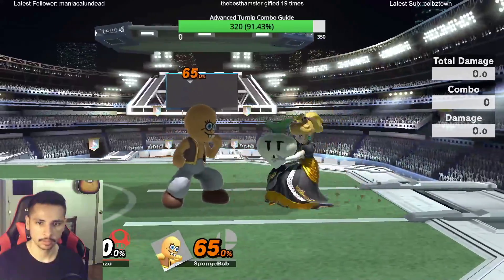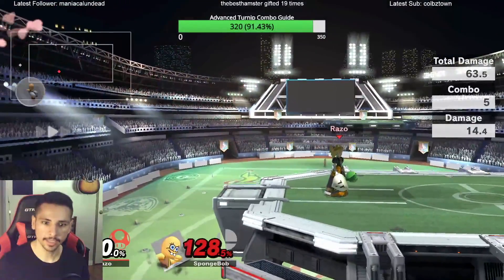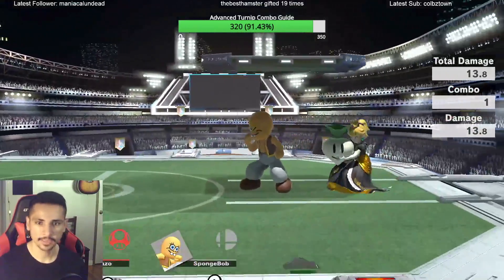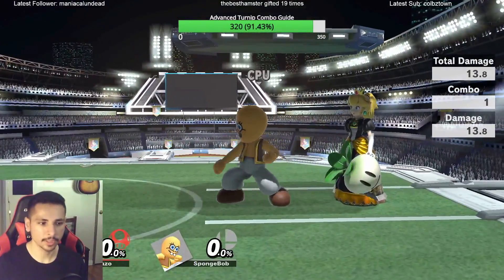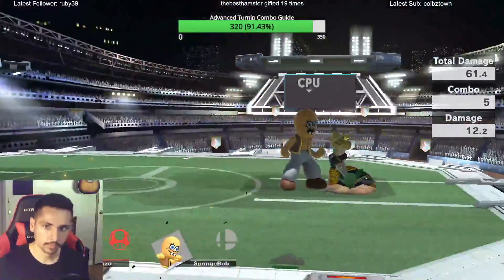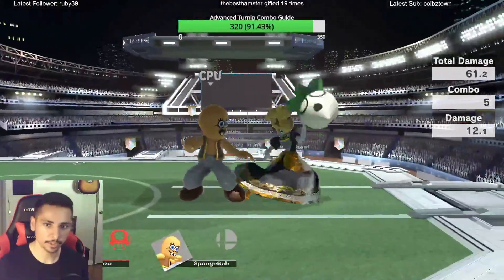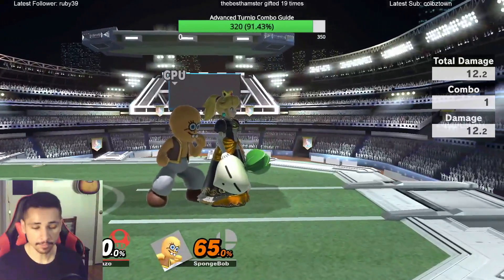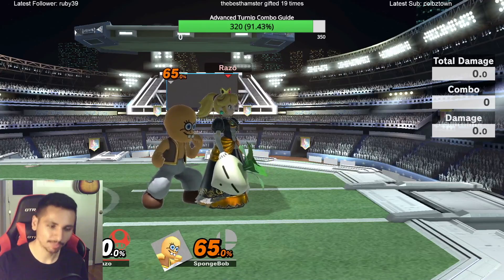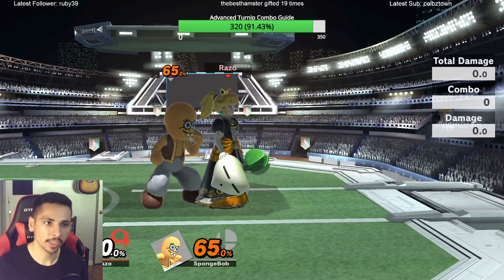65 percent — look at that, easy. Easy punish. It's so rewarding. I'm pretty sure I could have done another one. I think the fifth one is going to put him in a tech situation, so at that point all you've got to do is tech chase. If you do it across the stage, the tech chase is going to start at the edge, so all you have to do is cover roll in — if he rolls out or techs in place, he's going to be at the ledge anyway.